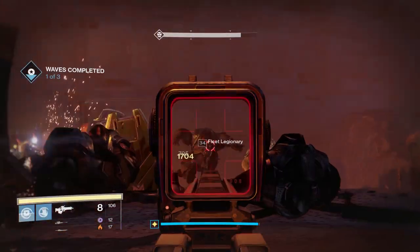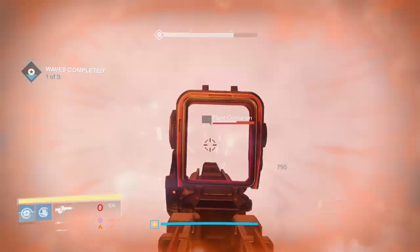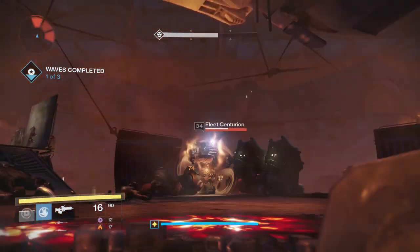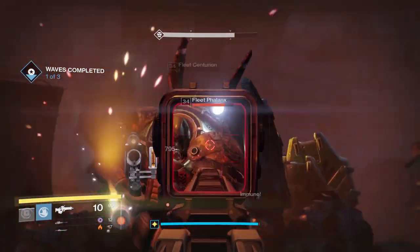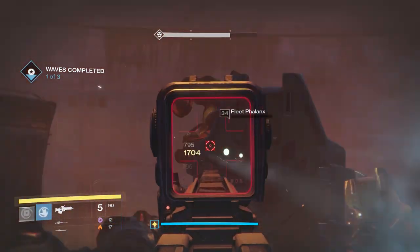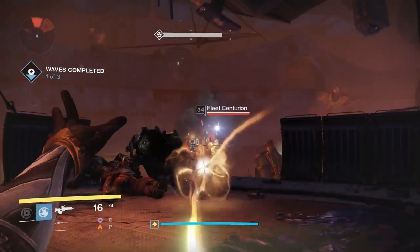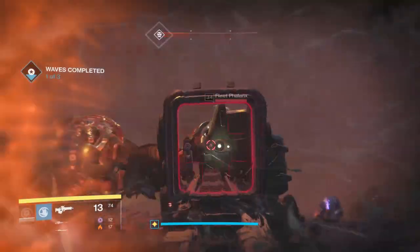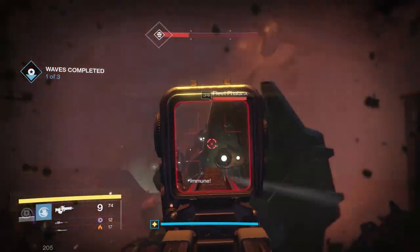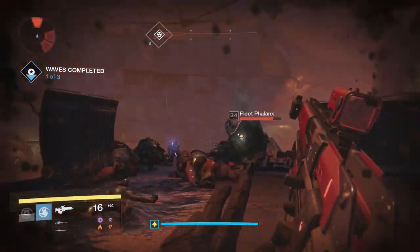Firefly is an incredible perk for controlling crowds of enemies. It doesn't do as much damage as it used to - previously you could kill a captain in the middle of a group of Fallen and it would kill all the Vandals and Dregs with the explosion. Now it does a lot less damage, but it's still very good for crowd control. If you can chain headshots between multiple enemies you can still create some seriously powerful explosions - a pretty good perk especially on a primary weapon.